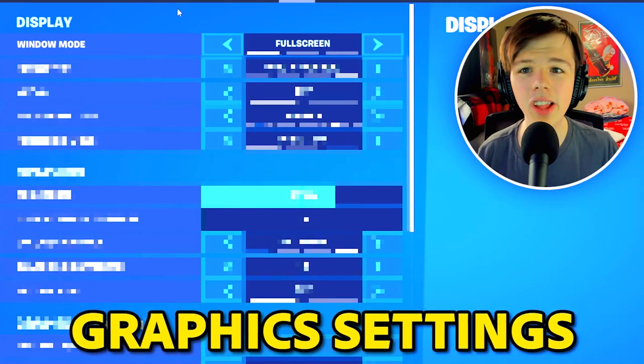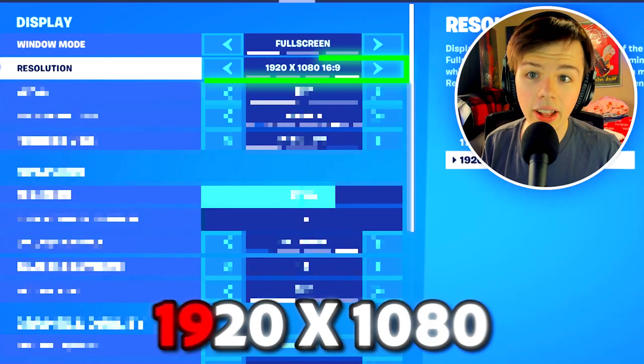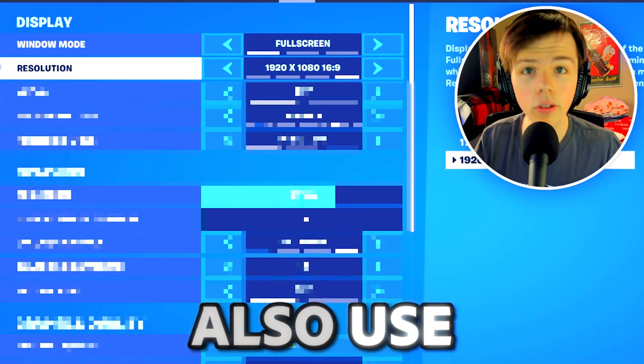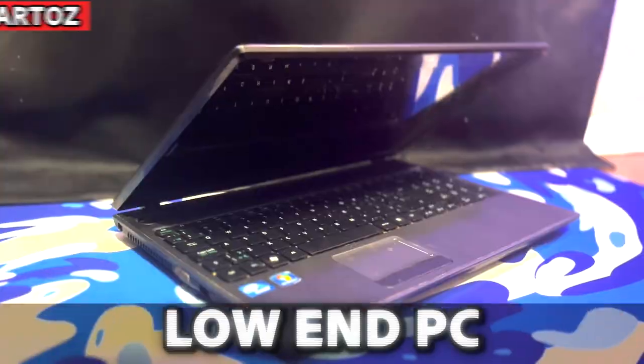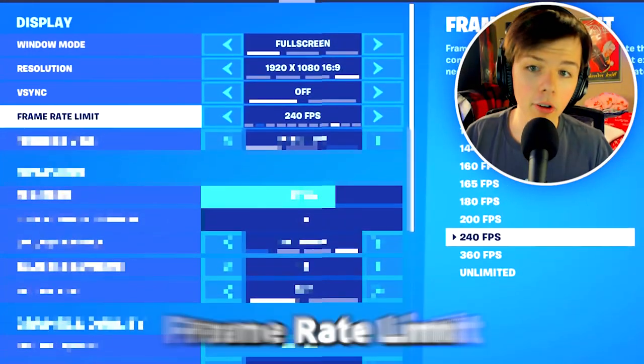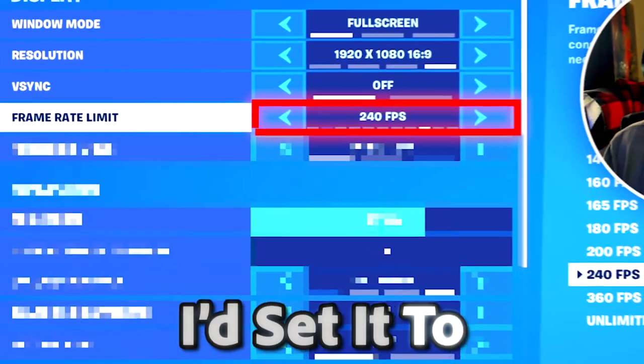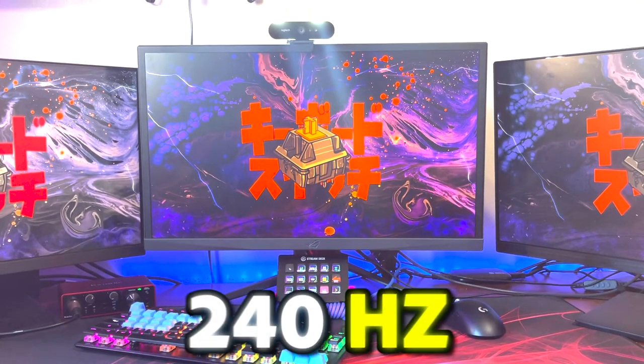Getting into the graphics settings, you're going to want to start by using full screen for your window mode, and then use 1920x1080 on your resolution. You can also use a stretched resolution if you're on a low-end PC, because stretched resolutions will give you more FPS. For frame rate limit, you want to set this to your monitor's refresh rate — in my case, 240 FPS, because I'm using a 240Hz monitor.